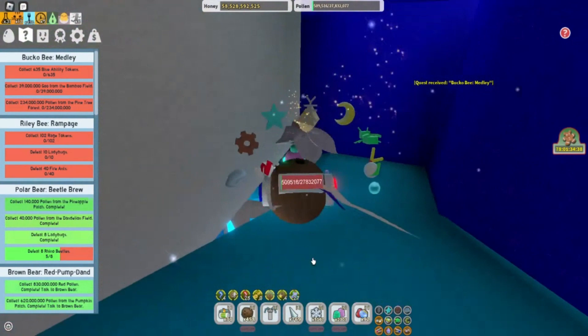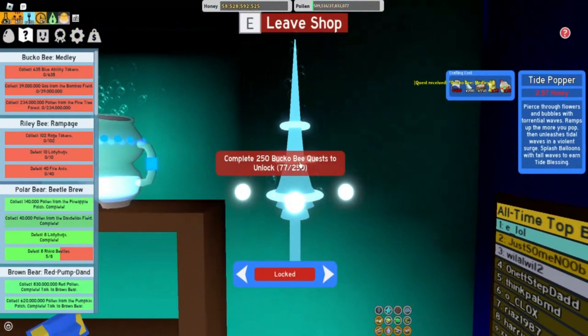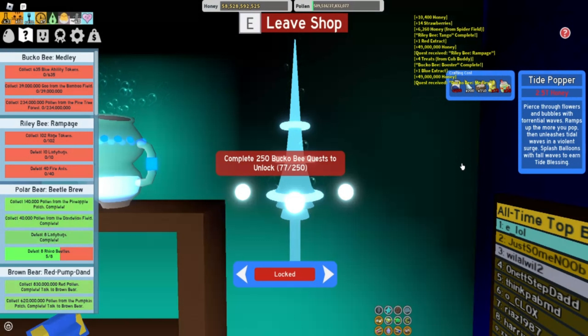Let's go down here and see how many Gifted Bucko B quests we've got. We can see we're at 77 of the 250 needed to get the Tide Popper. Let's see what else we need to get the Tide Popper — we need 1,500 blue extracts, 200 stingers which we've already got, 150 tropical drinks, 75 soft waxes, and 50 super smoothies. The 50 super smoothies is going to be a pain to get; we're going to have to start crafting.